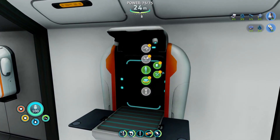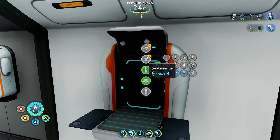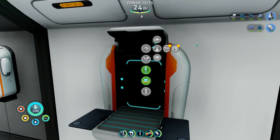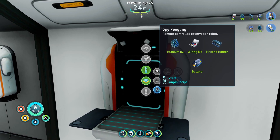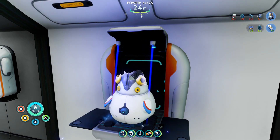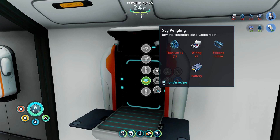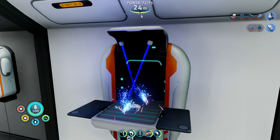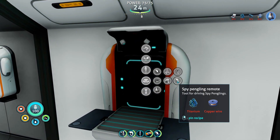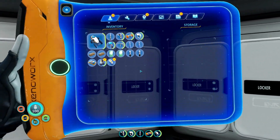One wiring kit, one copper wire for the deployable. Also pathfinder tool, laser cutter, diving suit - don't need those. Spy pangolin - there we go! 'Without spy pangolins, scientists may have never discovered that pangolins incubate their eggs in small cave burrows, often alongside thermal lily roots.' Nice - and the spy pangolin remote, thank you very much. Did the spy pangolin just make a noise? I can unpin the recipes.